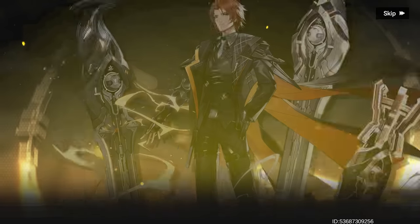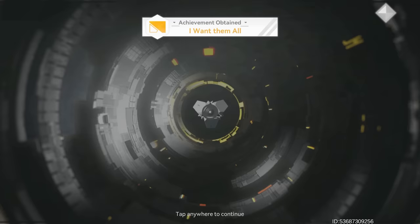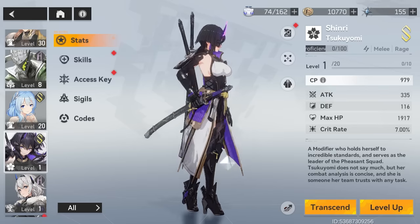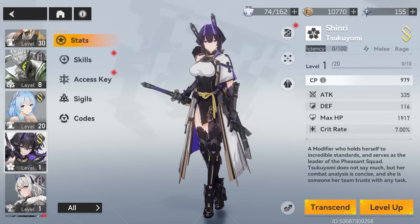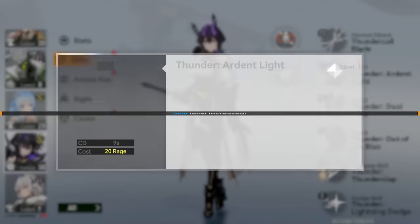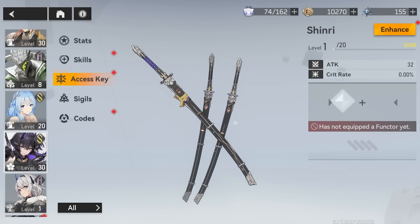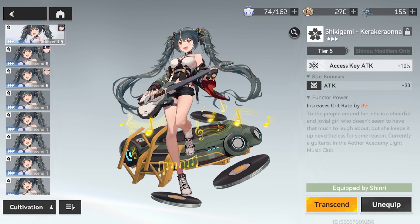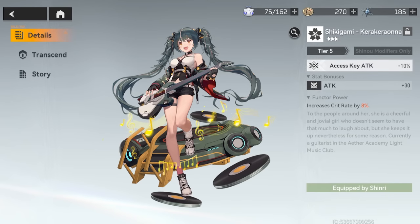This is actually kind of funny — I was on my last ten-pull and I actually got two S-grade modifiers, so I'm super hyped about this. Before I show you her gameplay, let me quickly go over how to grow a character's power. First you can level them up, then level their skills, and there's the Axis key — the modifier's weapon — and in another slot you can put in the Functor. For example, this Functor not only provides a flat attack boost, but also increases critical rate by 8%, which is pretty awesome.